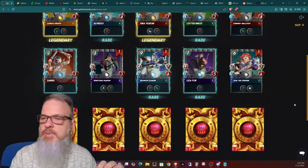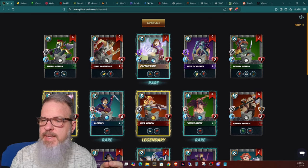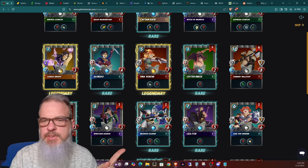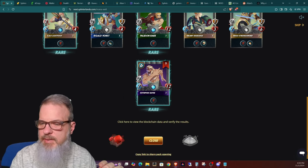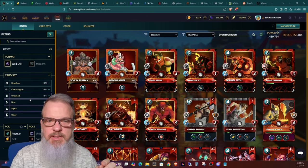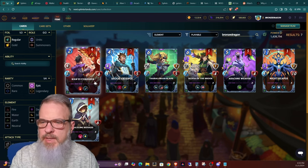Opening the cases — nice, a legendary! I was hoping for gold foil but okay. No gold foils but I did get two legendaries out of 13 packs, which I'd say is above average. I got three Captain Katies — a very strong card — three Katrelba Gobsons, also very strong. Fena Vixim I use once in a while, don't use Larissa too often, Lisa Fox I use once in a while, I love Ajax Lightfoot, and I've been working Isgald Vorst in a few more times — even though it's a common, it works pretty well.